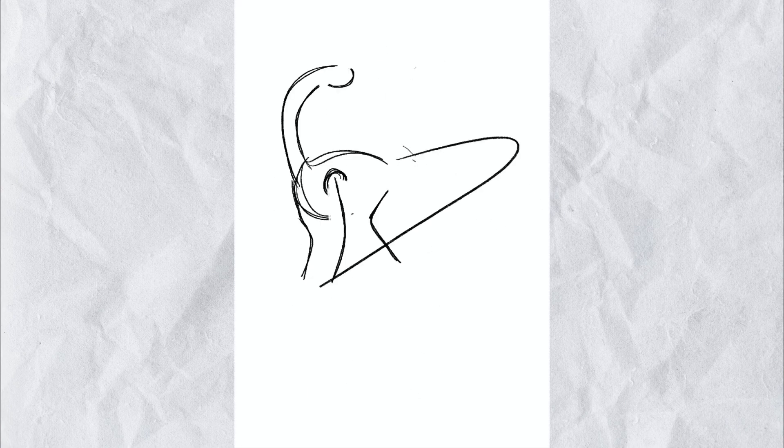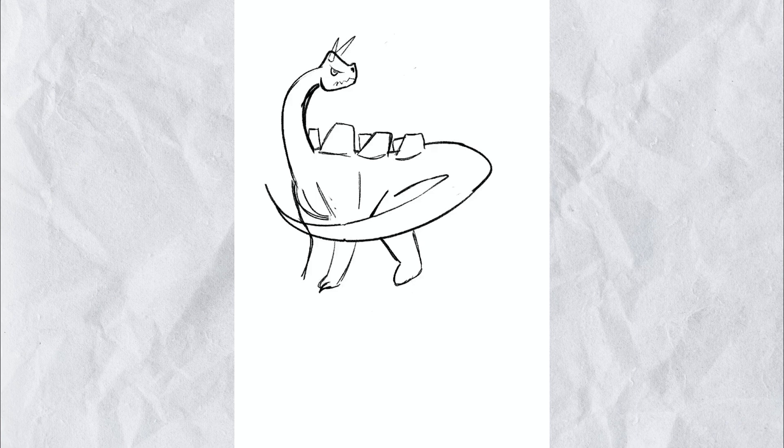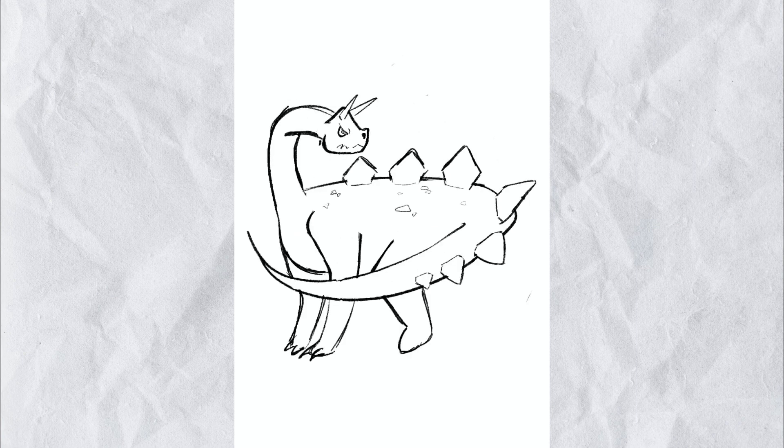First thing I did was get the basic shapes down — stuff like the body, neck, and I knew I wanted to give this dino a huge tail. Since this was going to be a carnivore, it needed a way to attack other creatures. So I thought it could use its head like a club. This means to protect his brain, he's going to have some armoured skull. With its head thrashing, it's been given some lovely horns, which should make it way more effective.